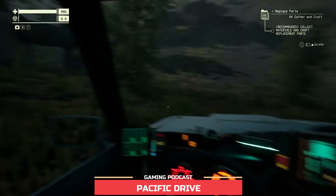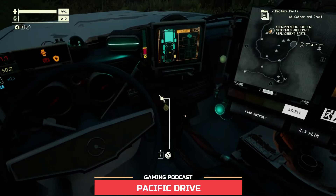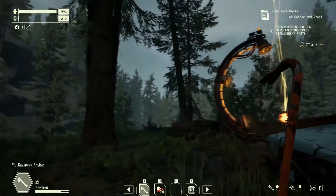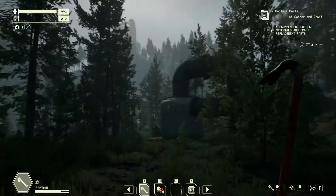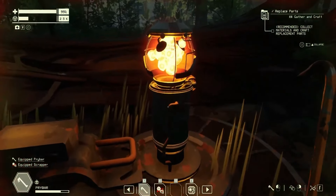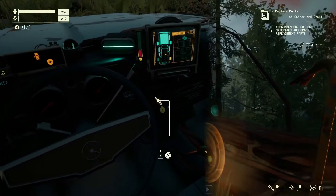Pacific Drive — Face the supernatural dangers of the Olympic Exclusion Zone with a car as your only lifeline in this driving survival adventure. Scavenge resources, load up your trusty station wagon, and drive like hell to make it through alive.